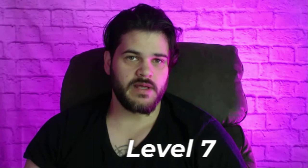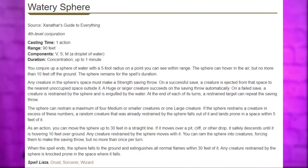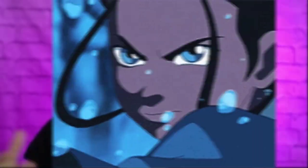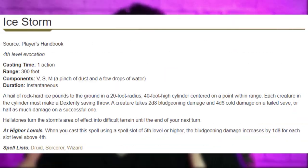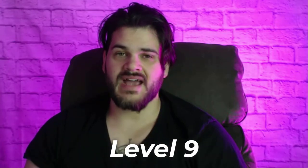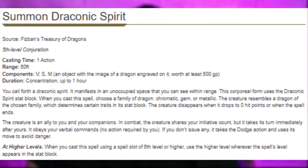At level seven we pick up our fourth level spells. Watery Sphere is a really big standout for me, and if your DM is cool they'll let you use the ice combination to create restraint effects inside it. Ice Storm is another one that stands out. At level eight I'm doing a Charisma bump, and at level nine I'm picking up Summon Draconic Spirit — definitely a white or silver dragon. We can summon Cryovain. I just think that's badass.